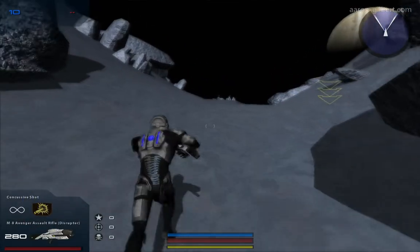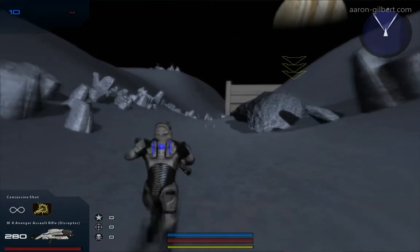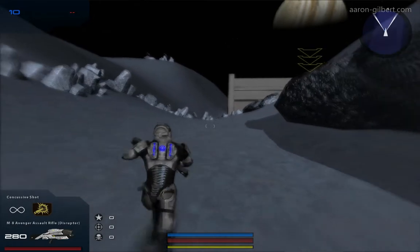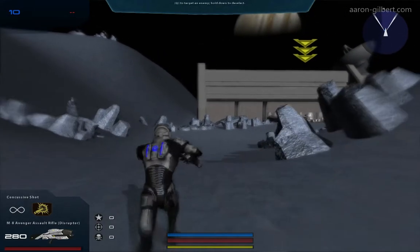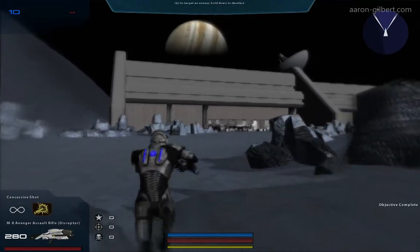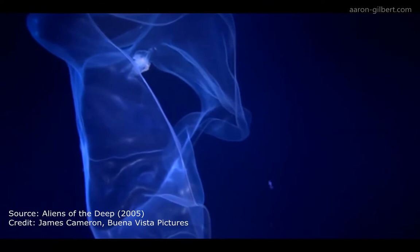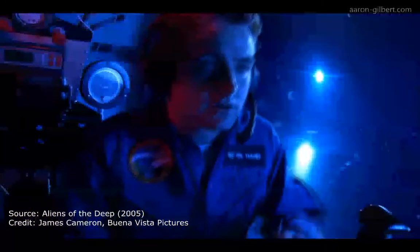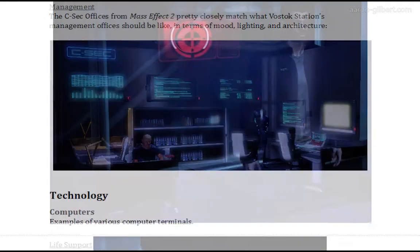The level began as an idea to create a custom campaign map for Star Wars Battlefront II, which I had never done before. For a number of years, I had wanted to create a Battlefront map set on Jupiter's moon Europa, so I decided to do so with my campaign map. I conducted research by watching various lectures and talks from NASA and JPL about planned missions to Europa, as well as watching documentaries about marine life and extreme environments. With a more fleshed-out idea, I began working on my documentation, which consists of a level design document, a target references document, and somewhat of an art bible for the level.